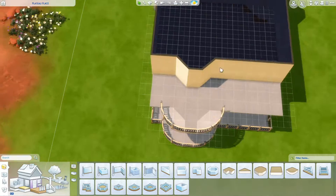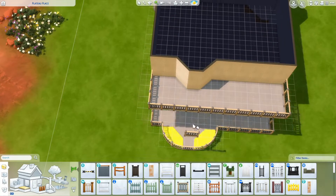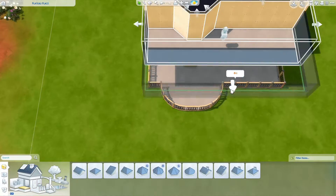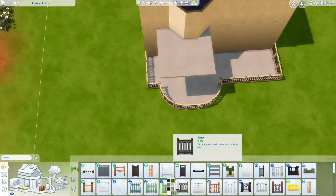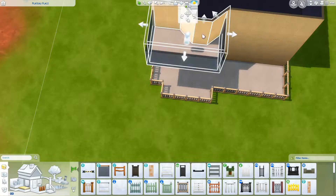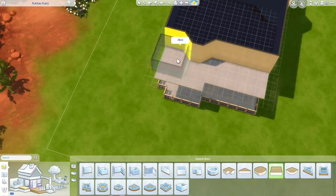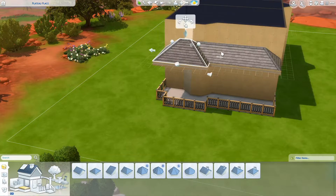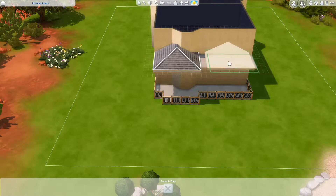This is not the 40 by 30 that belongs to that townie — Ted somebody, I think — who is part of the welcome wagon. It's the one kind of across from it. When I decided I wanted to build in this world, I knew I wanted to do kind of like an American Gothic Queen Anne style home, which is similar to the homes already in this world.